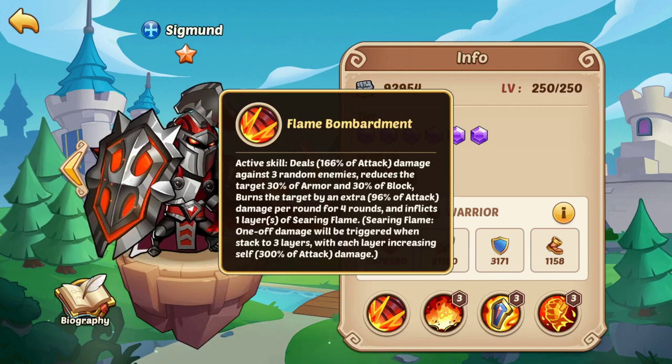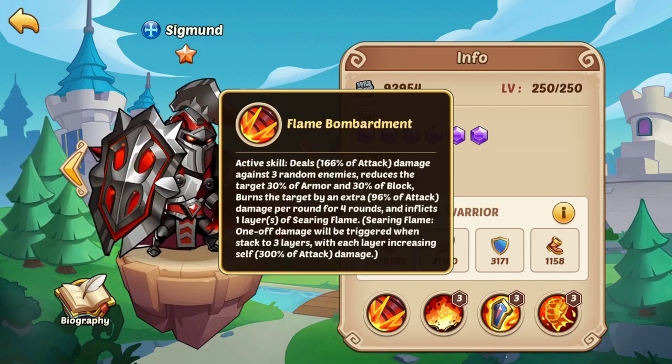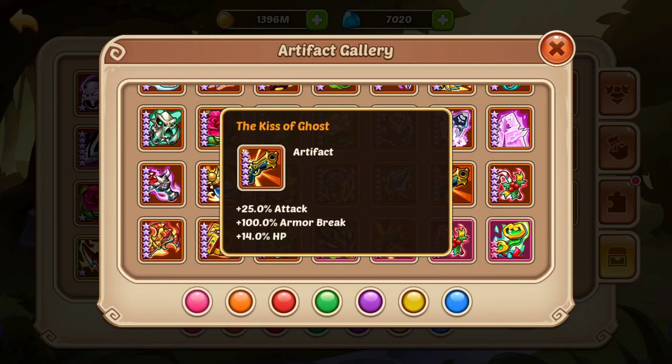To finish up, let's talk about something called empty synergy — the illusion of thinking you have synergy when really you don't. Let's look at a Sigmund who can strip away armor from opponents, and an artifact like Kiss of Ghost which has 100% armor break. 100% armor break ignores armor. Give that to a Garuda and she's going to be ignoring armor and popping off damage numbers like no tomorrow.